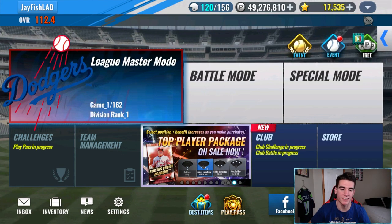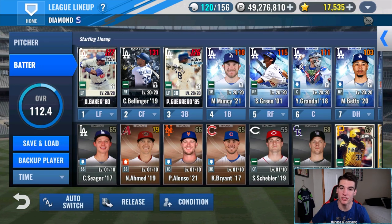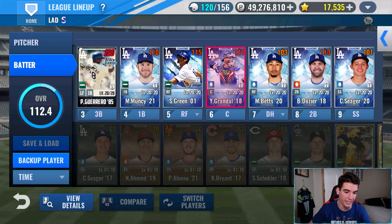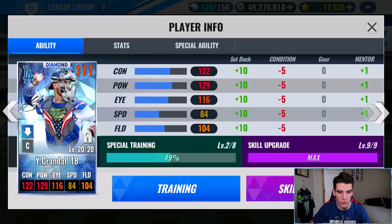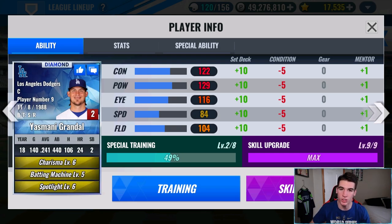First things first, I'm not going to make you guys wait to see the skill set we got on Grand Doll. I'm pretty happy with it — it just came from a normal skill change ticket while I was doing it off stream. I didn't think we would get anything. This is the set we ended up getting: Charisma, Batting Machine, and Spotlight at level six. I'm cool with this because they're all usable gold skills. Batting Machine is a little weaker, but having it as a third skill is pretty good, and they're at high levels. Sadly it's not a triple three, but it'll still work.